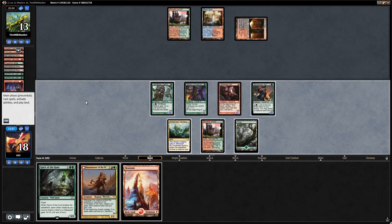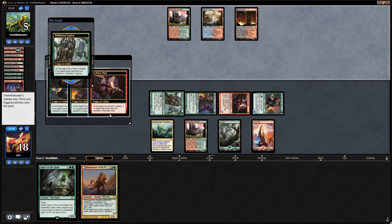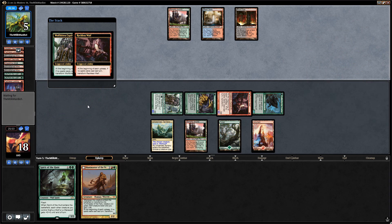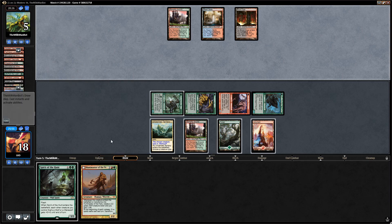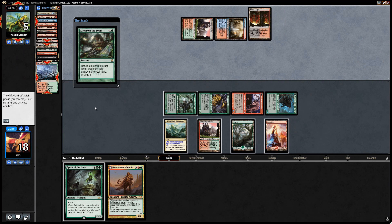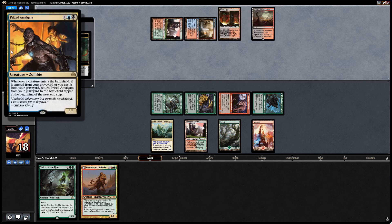We draw Mountain — rather than playing Huntmaster we want to transform all our werewolves. We attack, putting the opponent at five, then play Mountain and say go, keeping up Spirit of the Hunt in case the opponent has a Conflagrate. Spirit of the Hunt only costs two mana thanks to Krallenhorde Howler. Had we named Wolf with Territory we could have also used the Captive's ability and still played Spirit of the Hunt this turn thanks to the Howler, but as is we need the green mana.